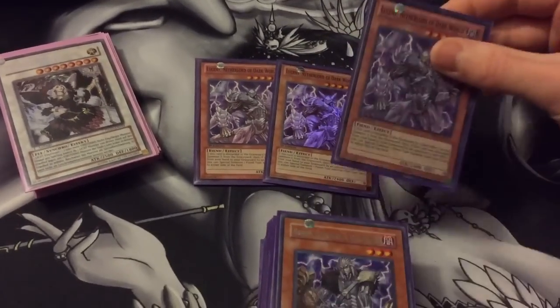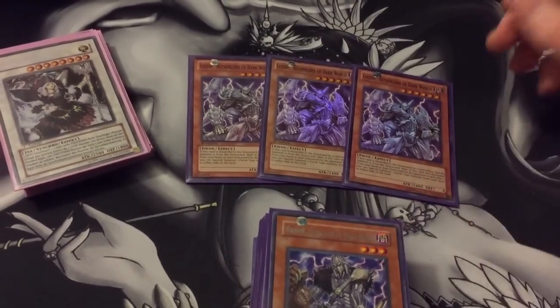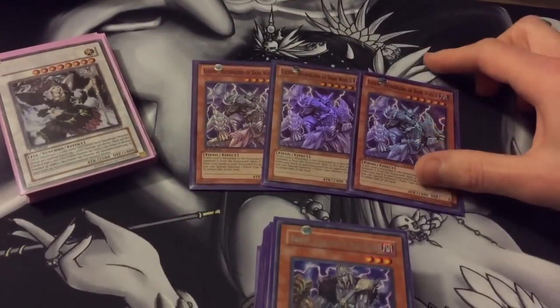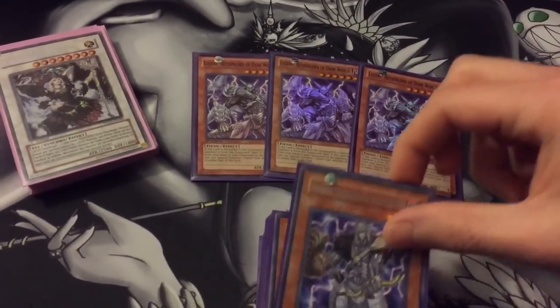Three Lucent, another Dark World. This level eater and one of your Fable tuners can go right into Chaos Goddess. That's why I run three of him, and you can special summon them very easily in this deck.